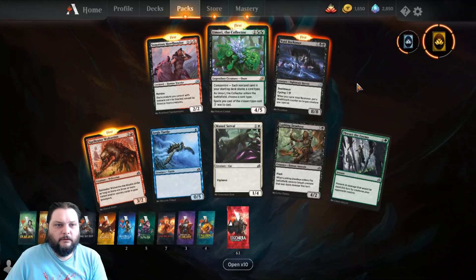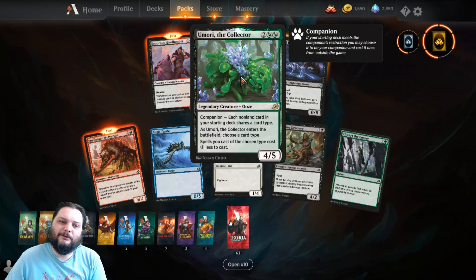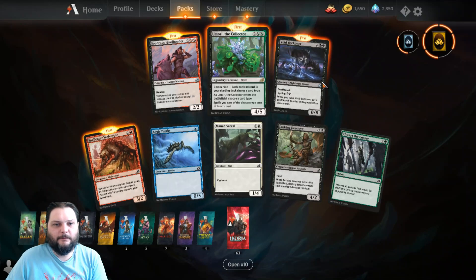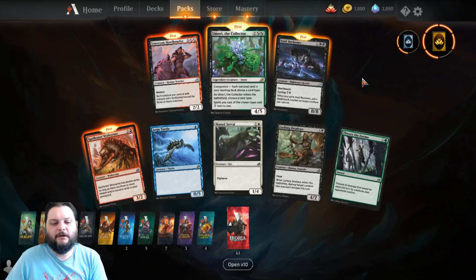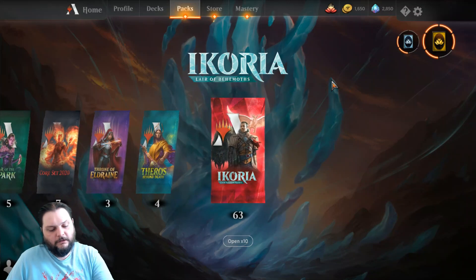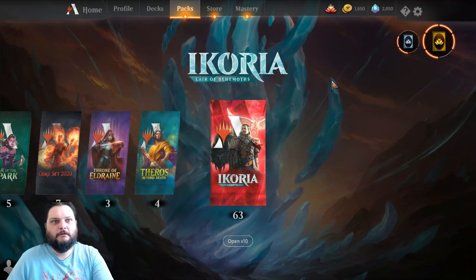Anyway, that's gonna do it for today. I don't really like the companion stuff — it seems too specific. But there's worse mechanics, I suppose. That's gonna do it for Two for Tuesday Packcrackers, arena style, Ikoria: Lair of Behemoths. Tune in more to my show Packcrackers to see more pack openings. We'll see you next time. Later.